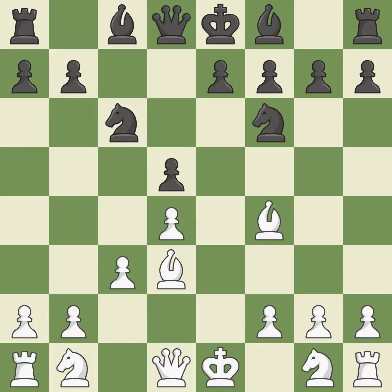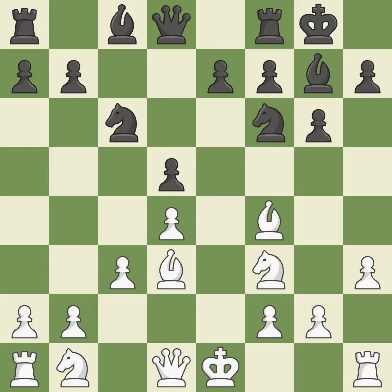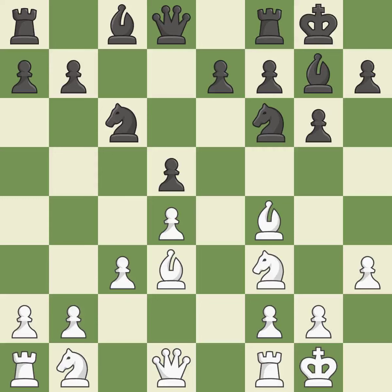Bf4 develops the bishop to an active square where it controls the center. The bishop is prepared to grow into a functional square, gaining flexibility on the long diagonal. This develops a knight from its starting square, activating it. Castling gets the king to a safer square out of the center of the board, while also developing a rook. Castling kingside tends to be safer because the king is further from the center. Castling to the same side of the board as the opponent avoids some of the attacking associated with opposite-side castling.